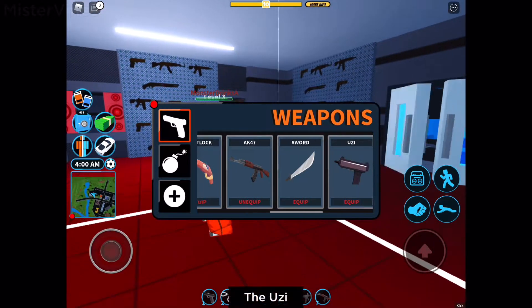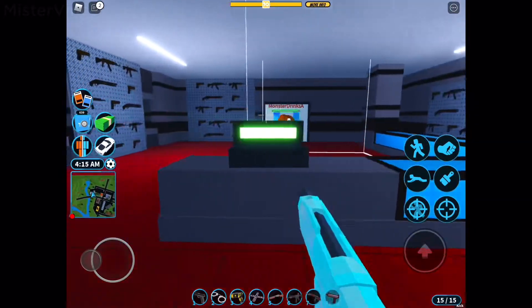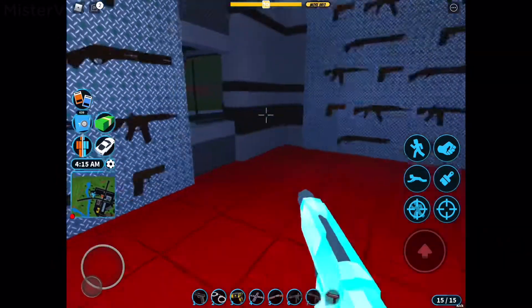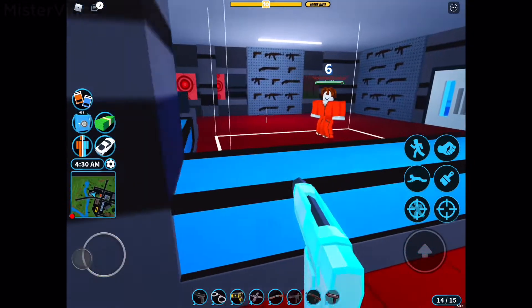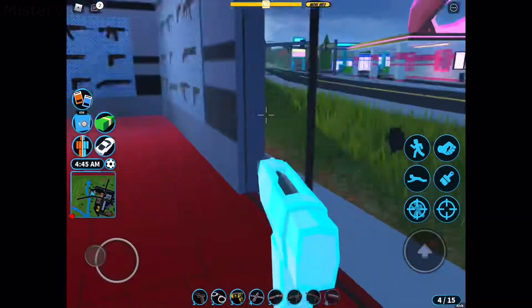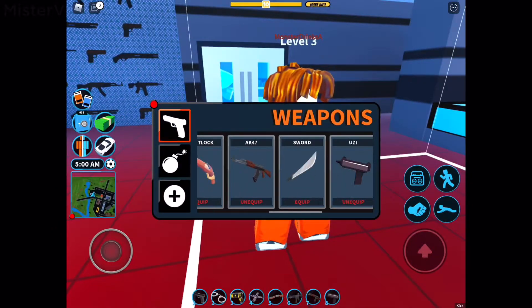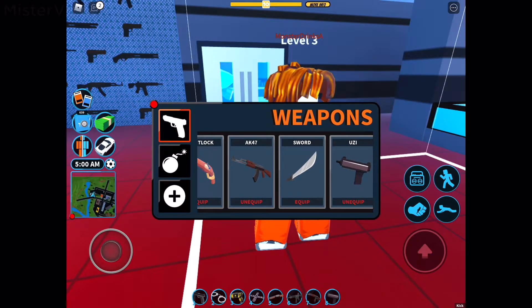The next weapon is the Uzi, introduced in the Fire Truck update back in 2019. It's pretty good for its price and a lot of people love it for its incredible firing rate. The Uzi has the best firing rate as well as reloading speed, and it deals 6 damage — the same as the AK-47. It costs only 25,000 cash and is a great all-around weapon.